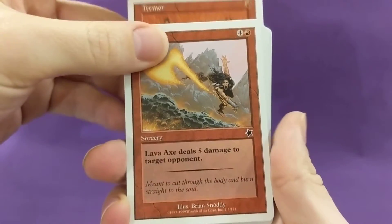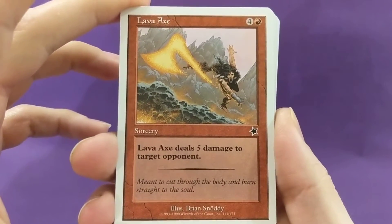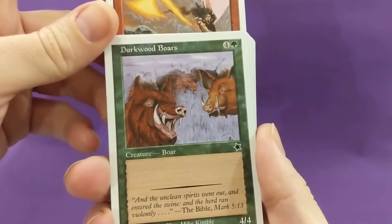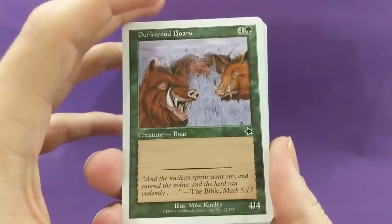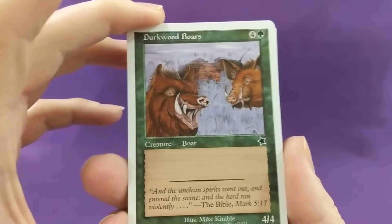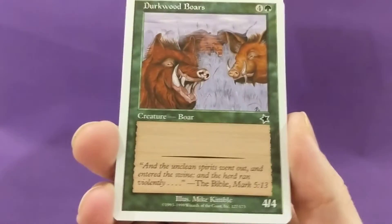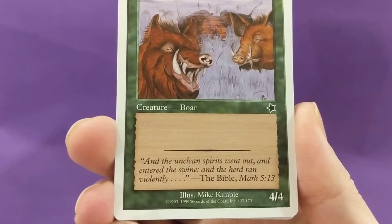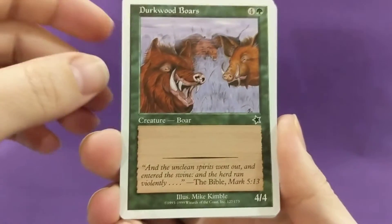Lava Axe — five mana, five damage to target opponent. 'Meant to cut through the body and burn straight to the soul' — Brian Snotty. Dirkwood Boars — I know they were in Fourth Edition but where did they come from? Did they surely not come from Arabian Knights? I can't remember the original. 'And the unclean spirits went out and entered the swine, and the herd ran violently' — the Bible, Mark 5:13.